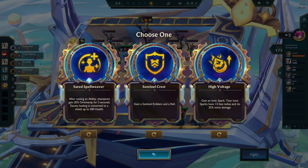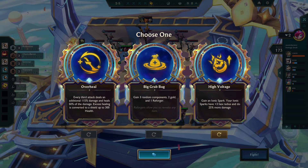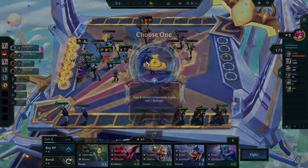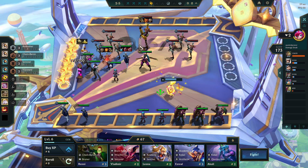I do like Sentinel Crest because you can get a lot of Sentinels, but it is B-tier for a reason. High Voltage is A-tier, but it's still not the best. Overheal — trash. Big Grab Bag is decent. Big Grab Bag it is — more items, the better.